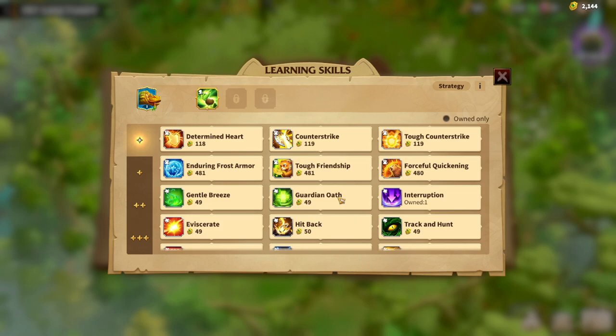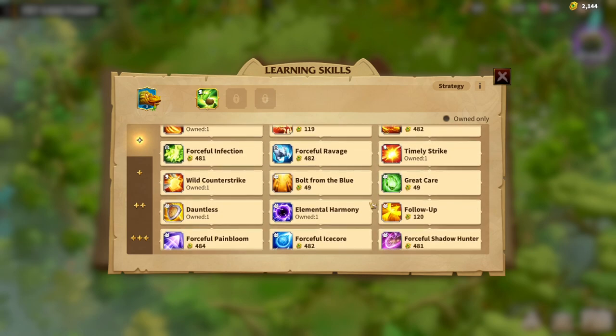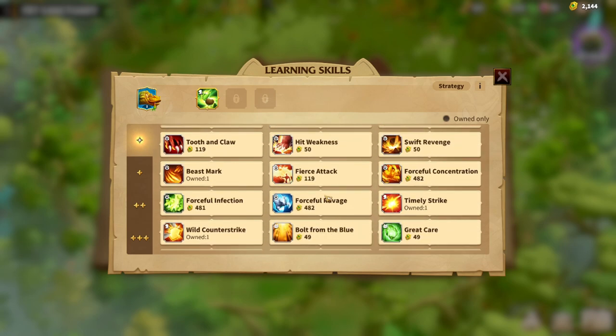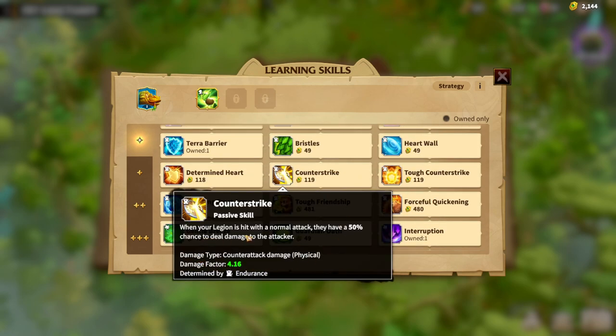We are building the Infantry version of Venomous Lizard, and I think one of the best Infantry skill synergies for an Infantry-type Warpet is Counter Strike — when your legion is hit with a normal attack, there is a 50% chance to deal damage to the attacker, determined by Endurance. That's another attribute we haven't used yet, which makes it a great addition.